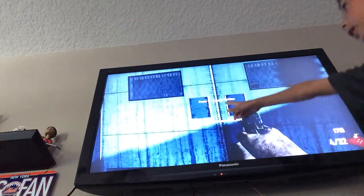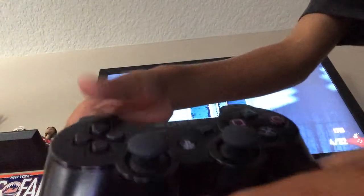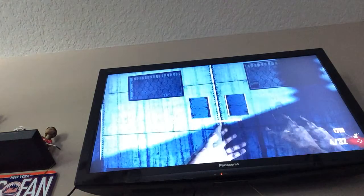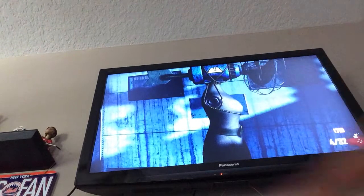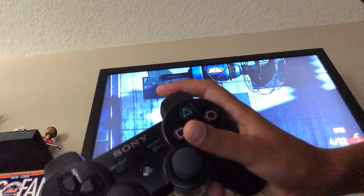To equip the turbine, you press the top button on your controller — doesn't matter if it's Xbox, PS3, or whatever. Press the top one and now it's in front of you. To place it, you do R1. See? R1.